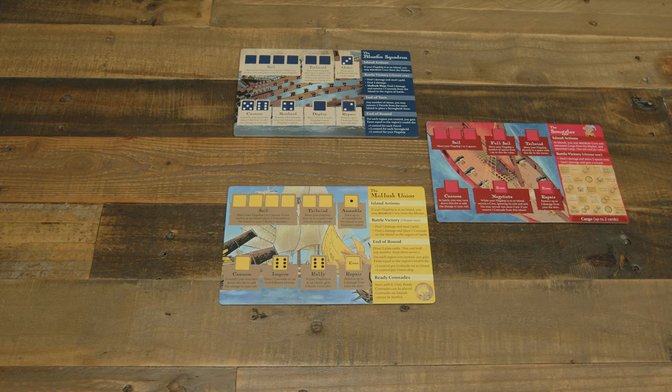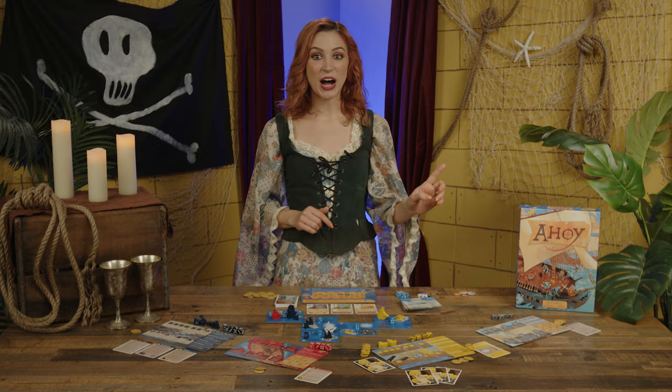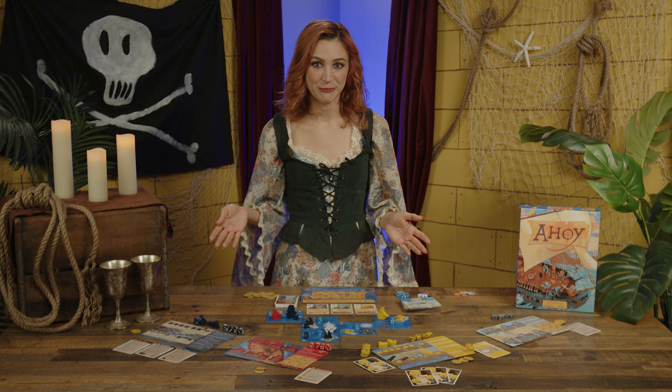Players of each faction will sit around the game table depending on their place in the turn order. Going clockwise: the Bluefin Squadron, a smuggler, the Mollusk Union, and the other smuggler. Note that the smugglers are identical, so it doesn't matter who goes where. If there's a smuggler's dispute, make them roll for either second or fourth seat.